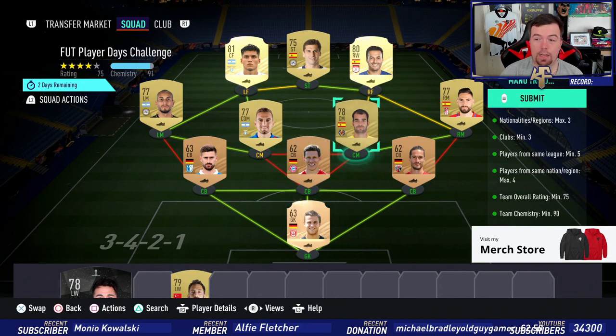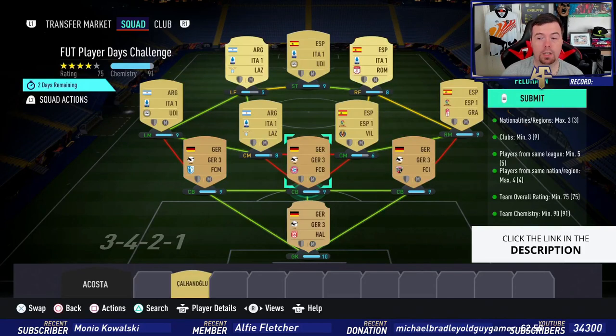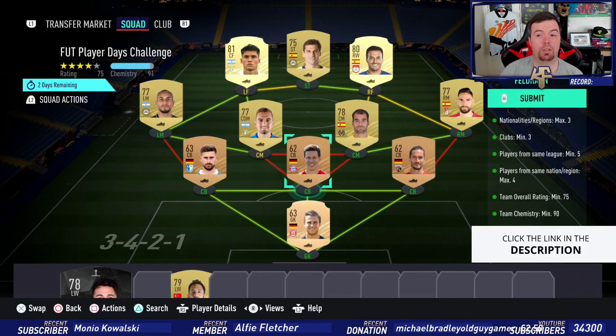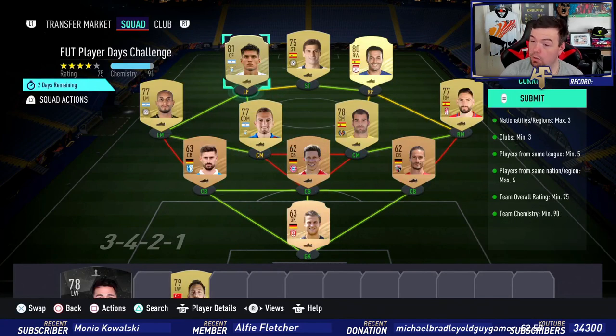Team chemistry of 90 — you can see we're around 91. No position changes needed. For loyalty, of course we've got strong links. We actually have a hyperlink there, which I think does make a small difference, but not by much.